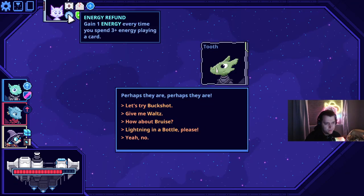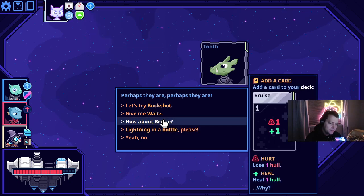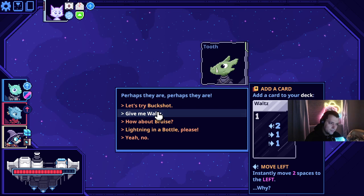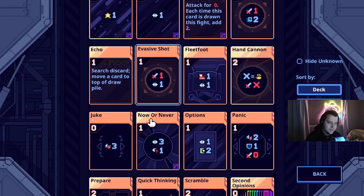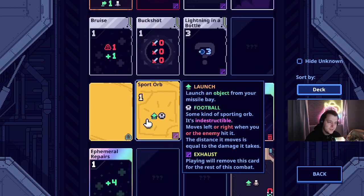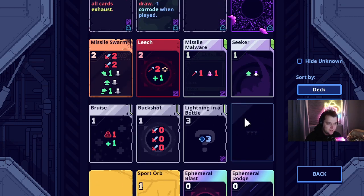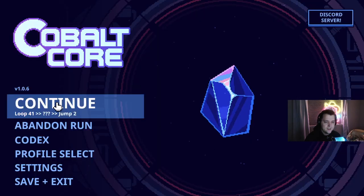Do we have the refund? We have the refund, so maybe we take the refund because it's one energy. Oh, I've never taken Waltz — but why? I couldn't tell ya. I've never taken it, have I? Let's take a look. Where's Waltz down here? It is not down here — it's right here. Let's go ahead and take it. This is a run where we can afford to take it.